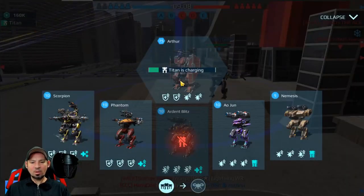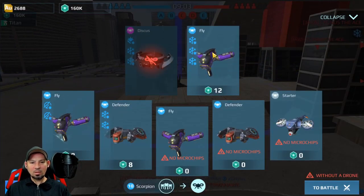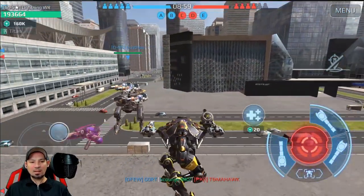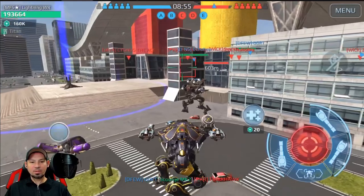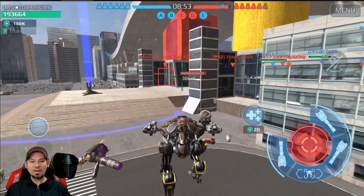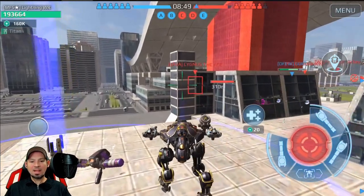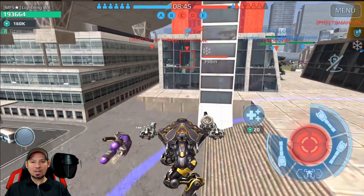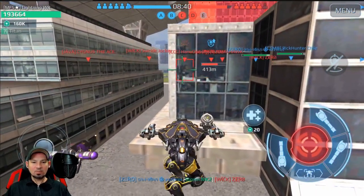Let's start over. We'll get the Scorpion and give it three freeze chips to see how these chips work with shotguns. As soon as somebody gets within range — there's somebody right there. We're going to spawn in and teleport in, but for some reason I couldn't get it to work. I'm pretty sure I was in range for that guy.